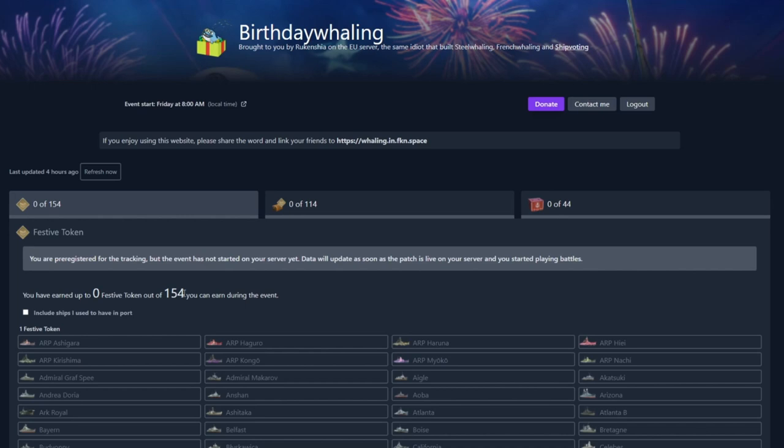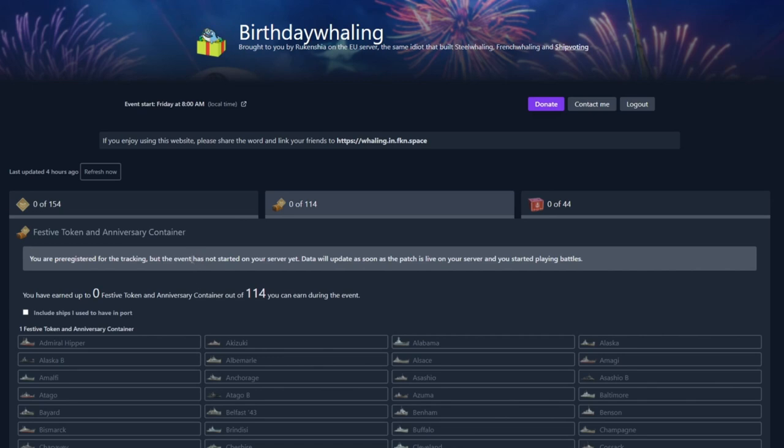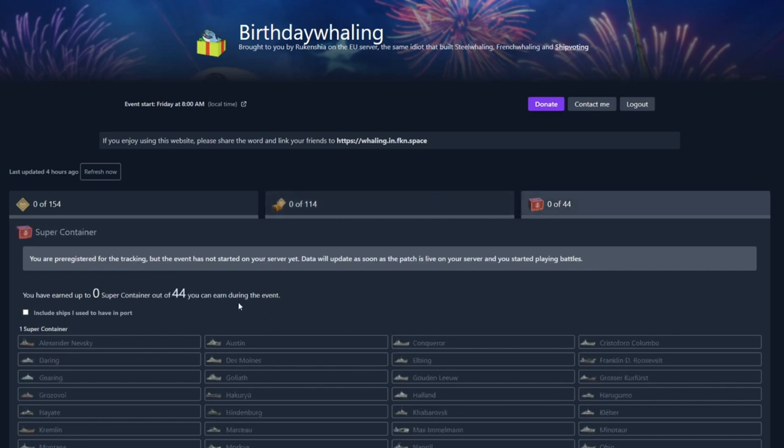In past years using this tool it actually led me to go back and repurchase some of my ships so I could get those rewards. For the tier 8 and 9 ships you can see it has the same tracker for both the tokens and the anniversary containers, and you can include or not include ships you previously had in port. And then lastly for the tier 10 ships you get to track your super containers. I'm really excited at the aspect of having 44 super containers to open all at once — that'll probably be another video — but this tool will be what I use to track my progress.